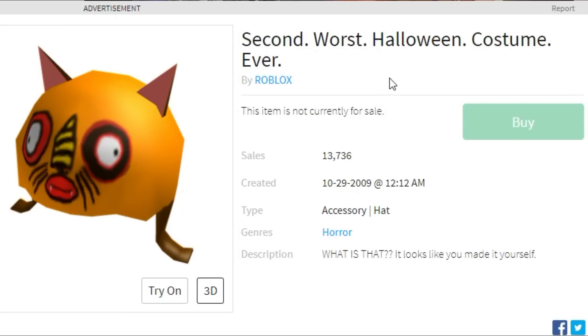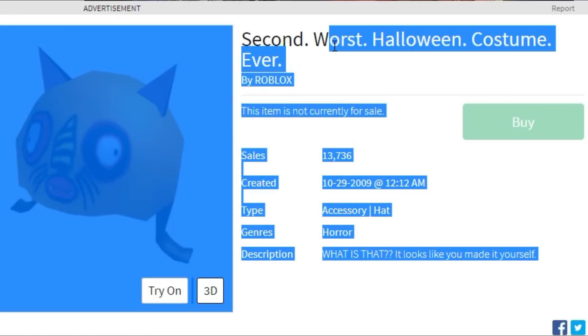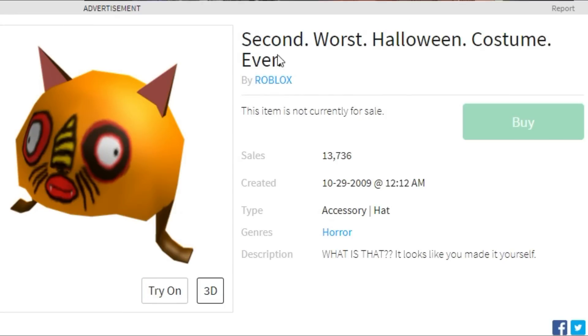First up, we have this right here. Legend has it that this is actually made by Double Box, and it's basically called the 'Second Worst Halloween Costume Ever.' This hat was created in 2009. Most of these hats are fairly old, made around 2010. I don't know why Roblox would make something like this — clearly they were lacking creativity. I just don't understand why you would make something like this, and I don't know who would even wear it. It has 13,000 sales — I don't know why you would buy this.